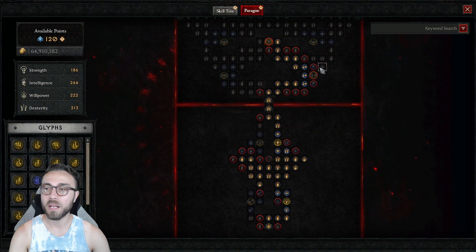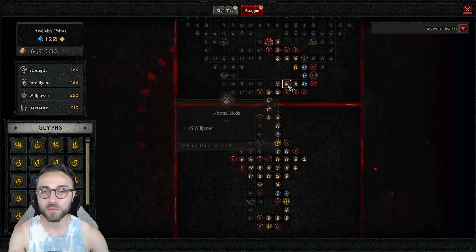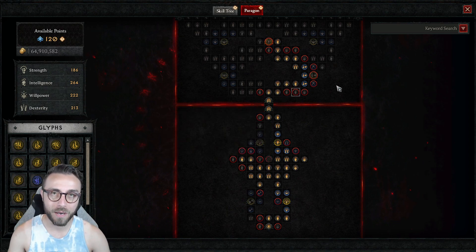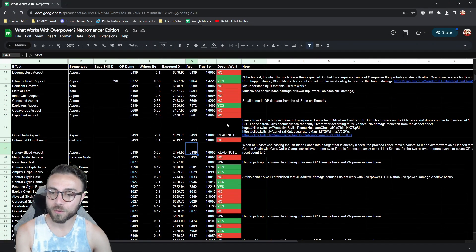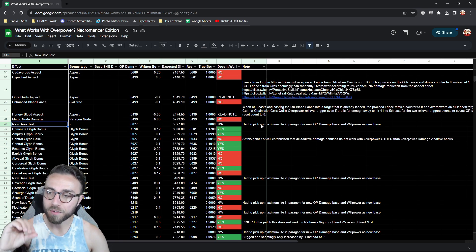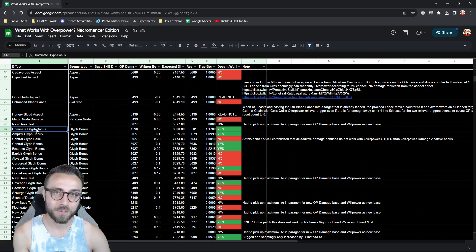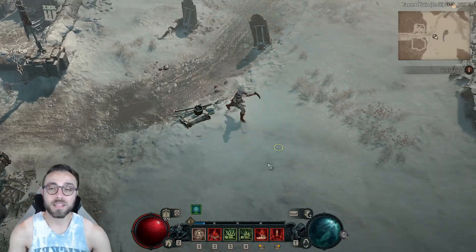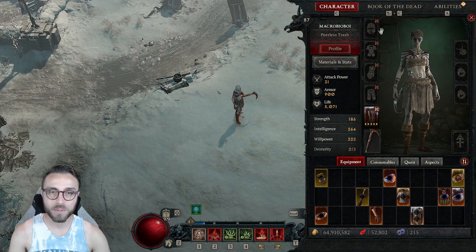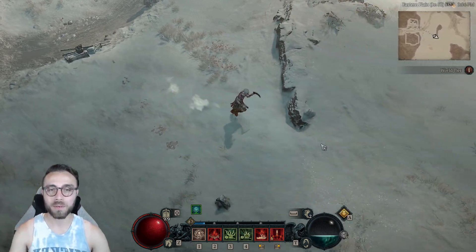When I needed to build out to Blood Begets Blood, I picked up a few more nodes of willpower. Willpower is going to increase your overpower damage. That's what these 'not applicable' entries refer to — a new base test based on picking up additional maximum life, additional willpower, or overpower nodes specifically needed to test the Dominate glyph bonus, which requires a different glyph socket and a minimum requirement. I would use this character as it stands — with absolutely nothing on — to see what our base overpower damage was.